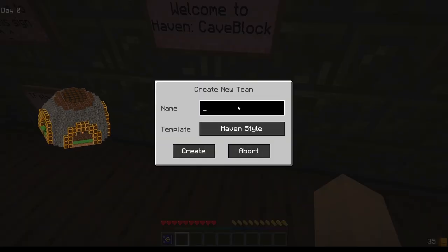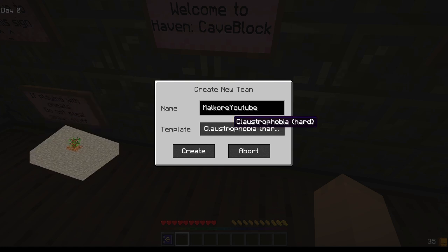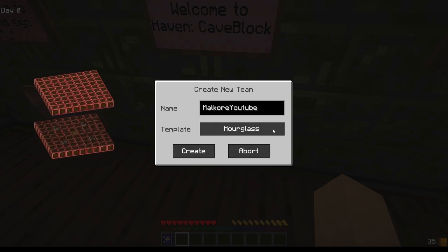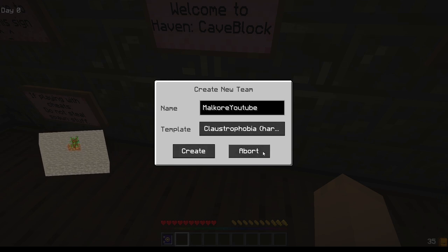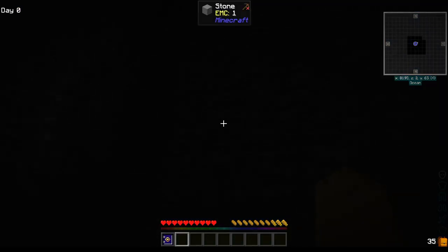Let's call this Malcores for YouTube. This is the Haven style starting area. The claustrophobic or hard setting — we might go with that. The hourglass, no. The refurbished mineshaft kind of looks interesting, or the Haven style. We'll go claustrophobic — start out completely basic. Harder the better. Okay, claustrophobic — they are not kidding.